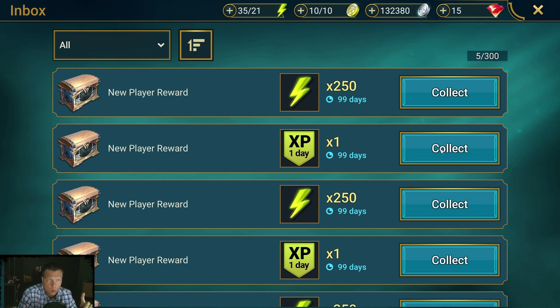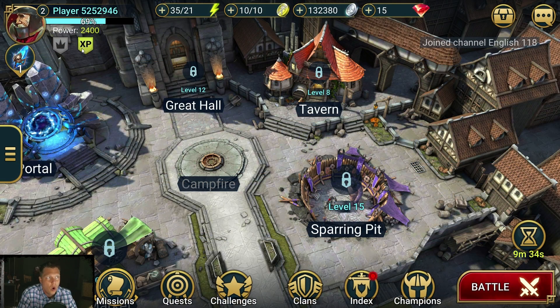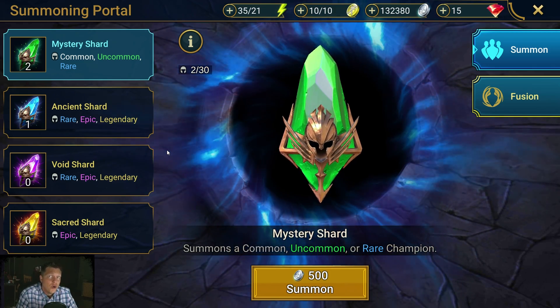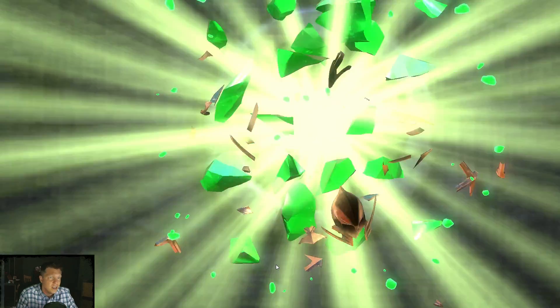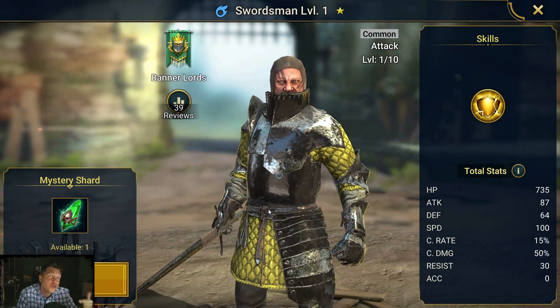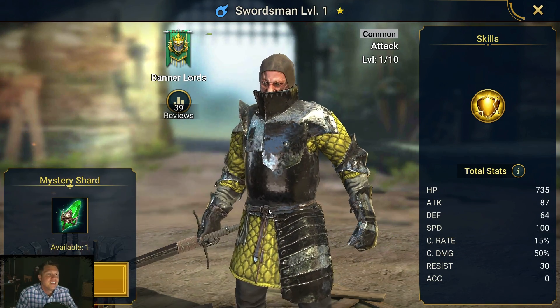I'm going to save these energy rewards for a later date, but I will take XP — it's very important to have XP boosts especially when you're new. You want that little banner in the top left showing the XP because it's going to help you progress about twice as fast. Right here I have a shard; we do want to summon heroes to see what we have. If you want, you can create a new account and reset until you get good pulls.